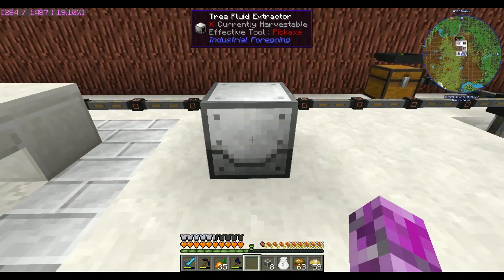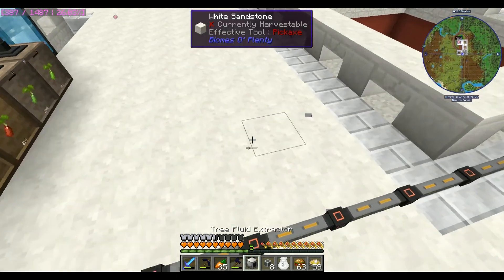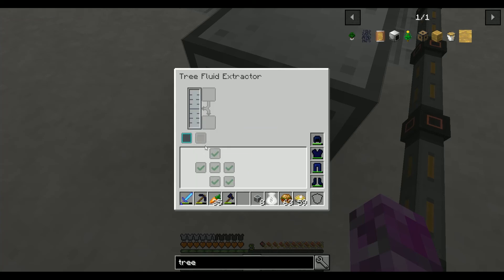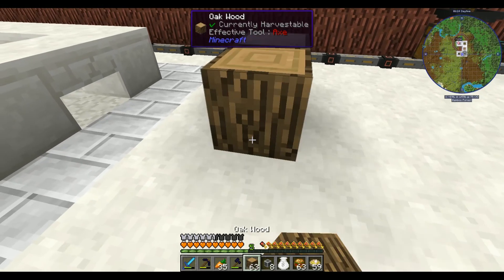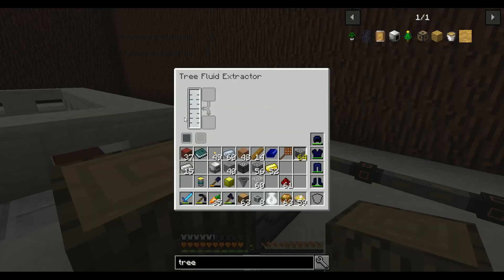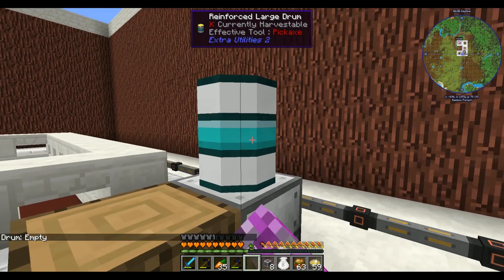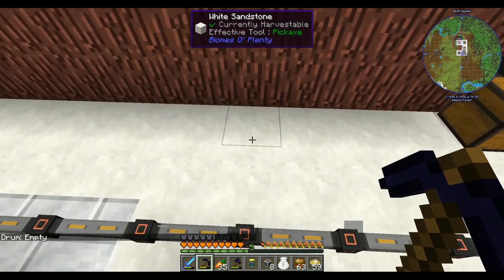I'm setting this up, but I'm surprised this doesn't take power. I also have this latex processing unit, which I have no idea how to use. Fluid, water — why does it say fluid water? I found that I can take a fluid conduit, extract from the extractor, and insert into the processing unit. But I need to figure out the second liquid required.